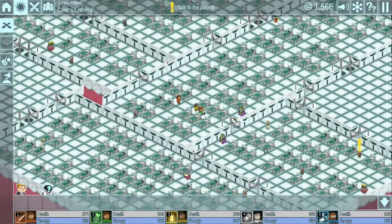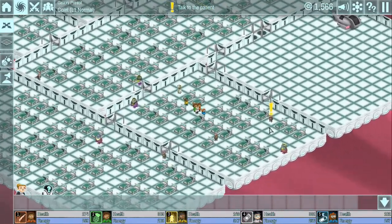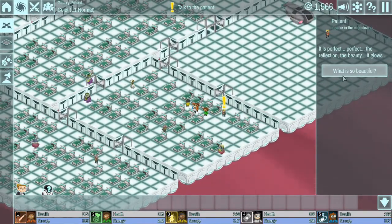This game is just awesome. It's got a sense of humor. It's creative. These developers - it's two brothers in Barcelona, Spain that made this. They are just witty, funny, and creative. The patient is labeled 'Insane in the membrane' - it is perfect. The reflection, the beauty, it glows. What is so beautiful? The pearl of the conscience, the flow of the identity, infinite.